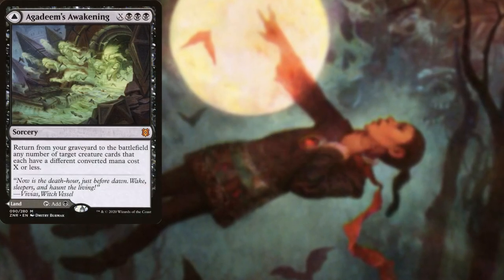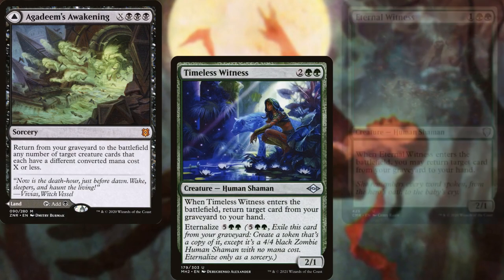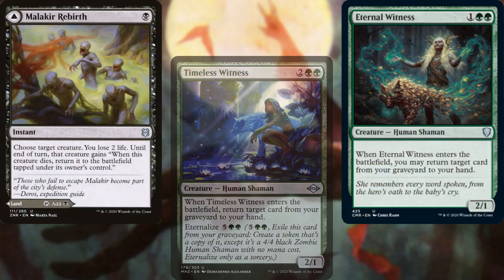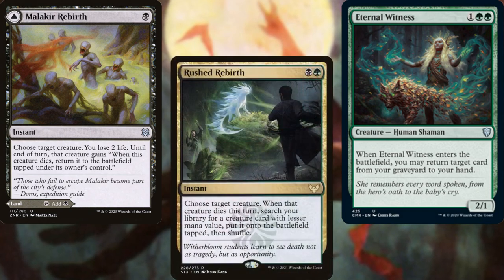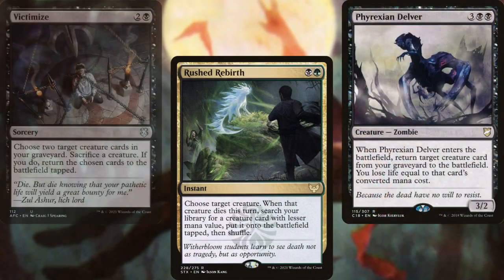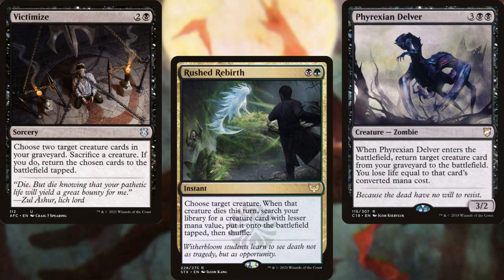Agadeem's Awakening, Timeless Witness, Eternal Witness, Malachir Rebirth, Rust Rebirth, Phyrexian Delver, and Victimize all help bring creatures back from the graveyard.